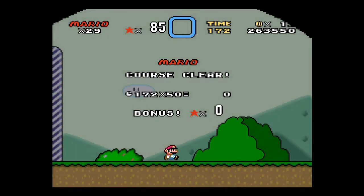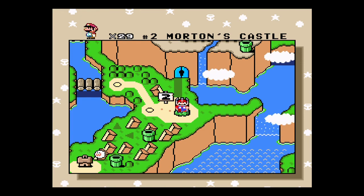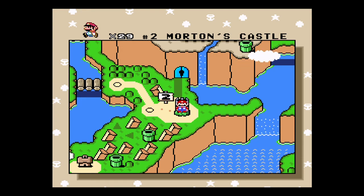But yeah, never be afraid to make mistakes kids — just learn how to come back from them. Alright, so here we're at the castle, but we're gonna backtrack to go through all the secret stuff here.